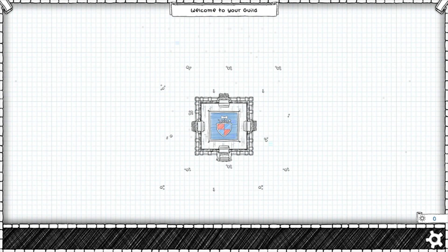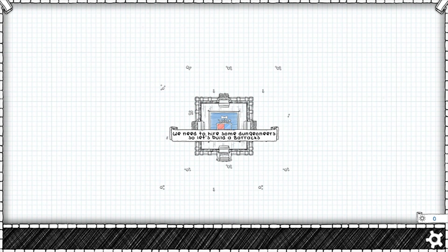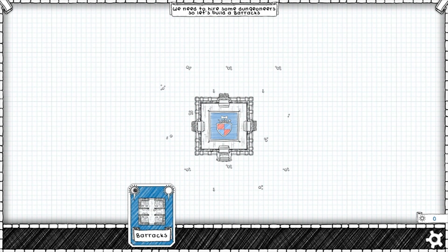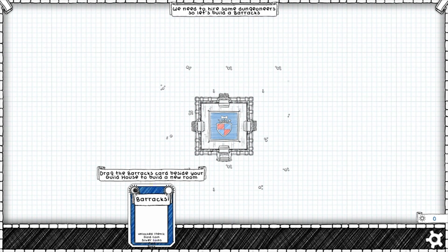Welcome to your guild. We need to hire some dungeoneers, so let's build a barracks. Now this, I think, is one of the interesting parts of the system — it's that all of this is card-based. So you take these cards out and it will transform into a sort of square next to the main hall. So that's what the barracks will look like.